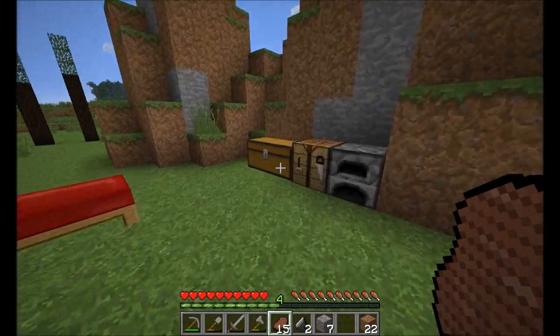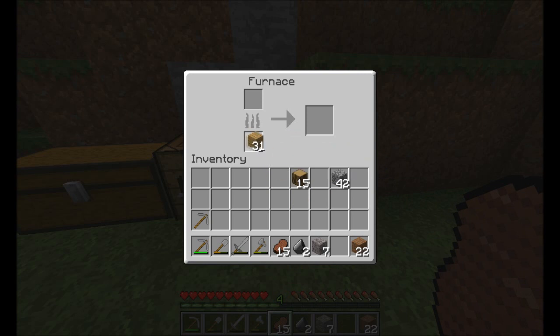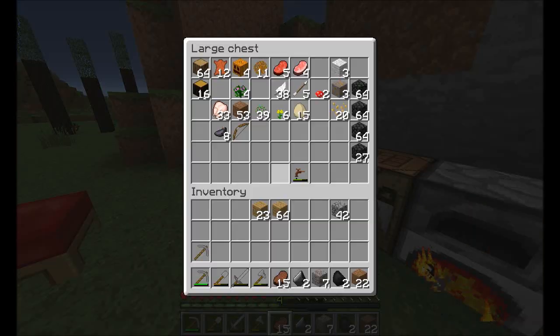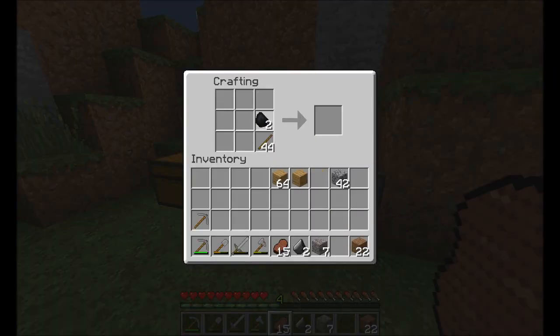Unfortunately I don't have any torches — I didn't find any coal. I'm just going to burn up some wood and make some charcoal. I know that's kind of cheap, but I have Timber installed which is kind of cheap too. I'll take my planks — I'll be using those a lot. And I want sticks. Lots of sticks. Torches, thank you. About six chests should be good for now.